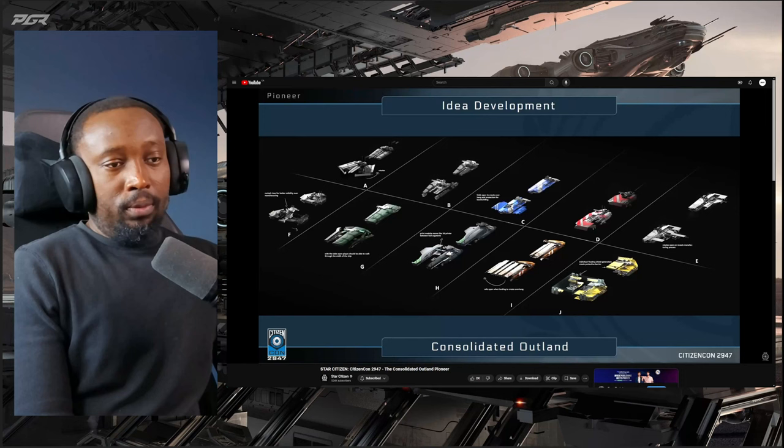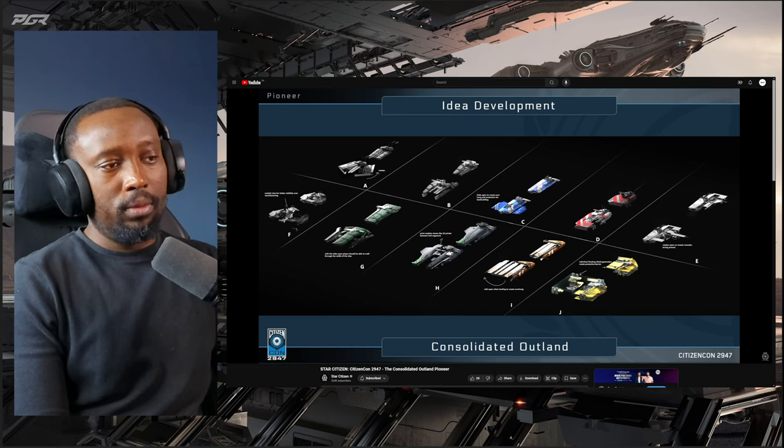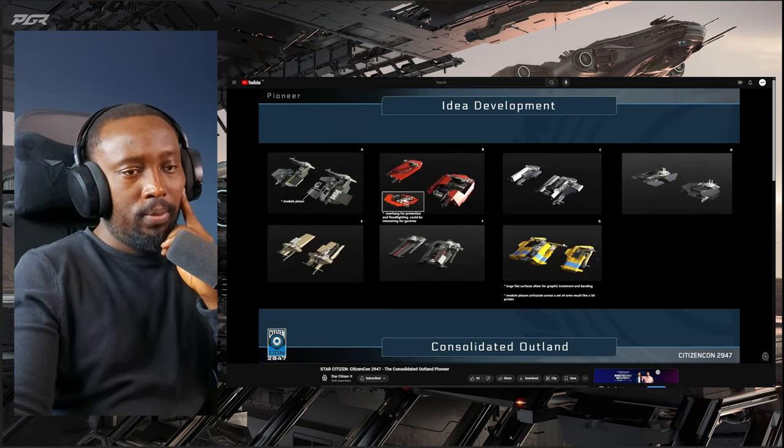This next slide shows the initial development process. What normally happens is they provide Chris with a series of options — he always wants to see three or four. A lot of them look pretty similar to what they decided, which is great. They work fast and keep pushing for what they like ideally, while making sure the ship looks good but also is not a flying brick. There's a lot of transformation with the functionality already factored in through talks with design.